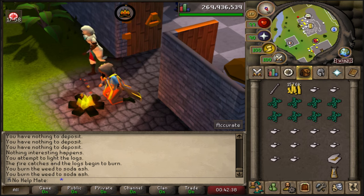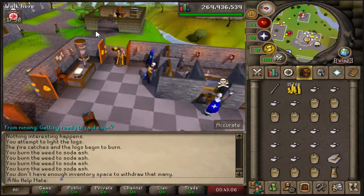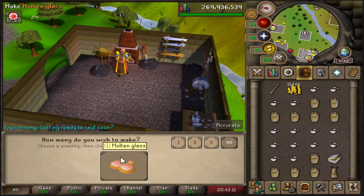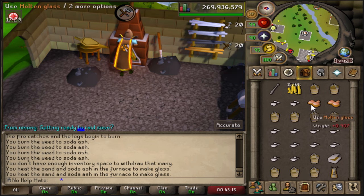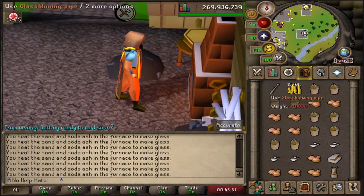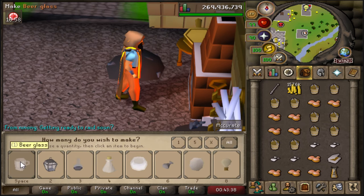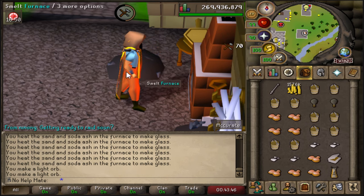Cook all the seaweeds into soda ash. From there you're going to need buckets of sand - I'll show you how to get those later. Once you have the soda ash and a bucket of sand in your inventory, click on the furnace and you'll create molten glass. This doesn't give you too much crafting XP but it definitely helps at the start. Lastly, use your glass blowpipe, which you can buy from any crafting or general store, and make whatever level item you can - for me the highest level was light orbs.